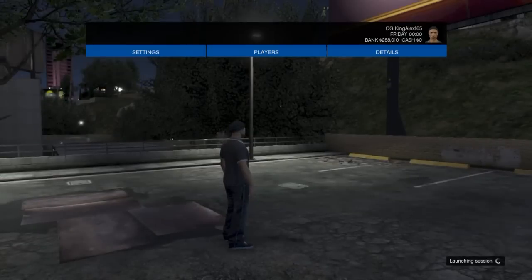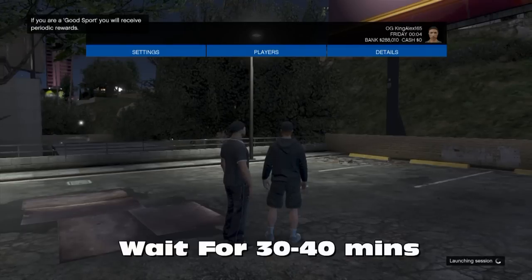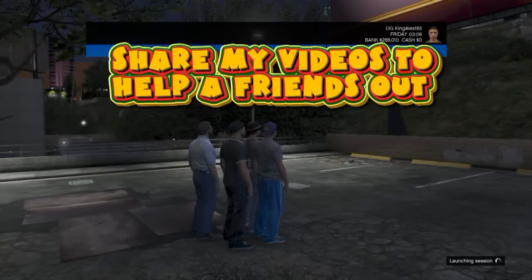Just keep waiting 30 minutes - I don't think it's going to take you a long time. Every 30 to 40 minutes, if that's the case, just go eat something, simple as that. After that, people will leave and you'll have the chance to race with Lamar. After you race with Lamar, you are free at last - you don't need to worry about anything.